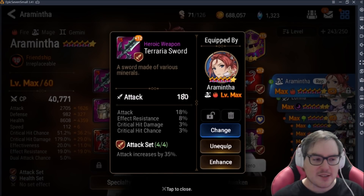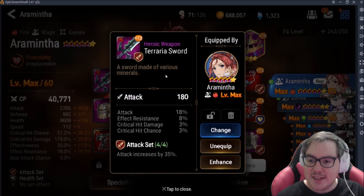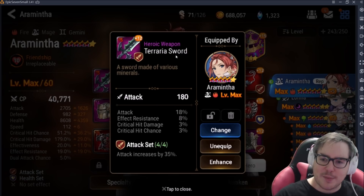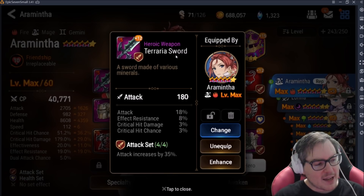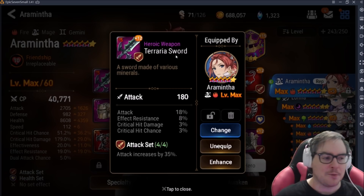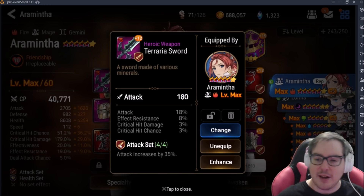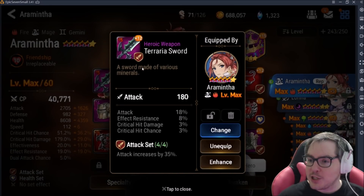Let's take a look at a piece of gear. There are three different sections that are very important. The first is your main stat — currently attack here — you can tell it's the main stat because it's surrounded by those two little lines. Then you have your substats; on this piece there are four of them max: attack percent, critical hit damage, critical hit chance, and effect resistance. And then of course you have the set bonus.